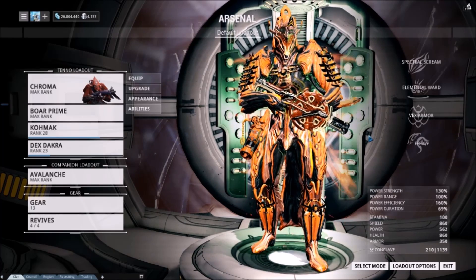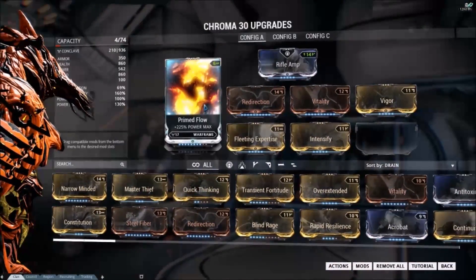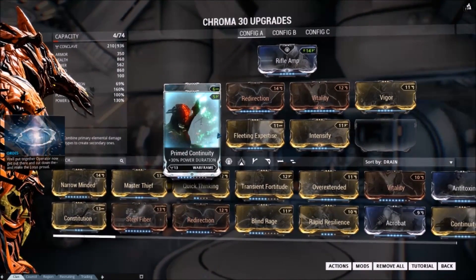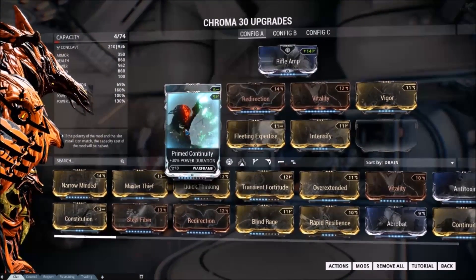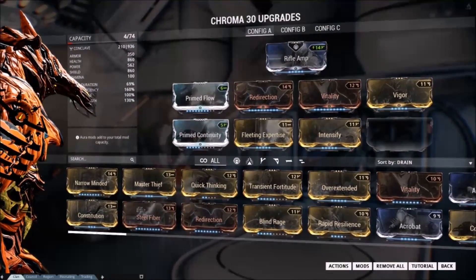He seems very caster-friendly to me. Right now max level is 562 power — that is with a Prime Flow at rank 8. I also have Prime Continuity for duration. Duration's really good for his second and third ability. Fleeting Expertise gives more power efficiency but minus duration, kind of canceling out on that Prime Continuity there.